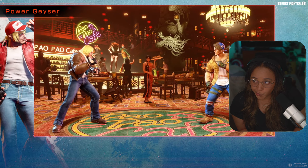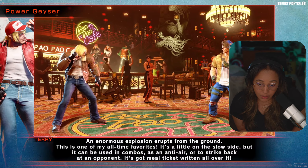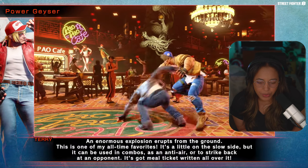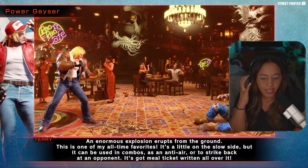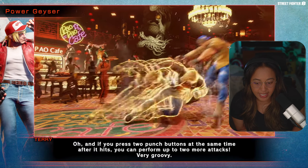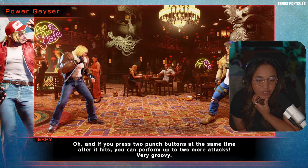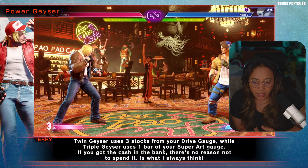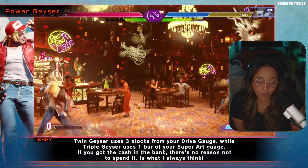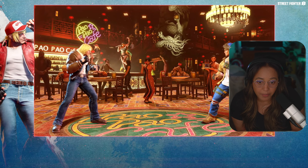Powered Geyser: unleash a volcanic explosion — an enormous explosion erupts on the ground. It's an anti-air too, which is good. If you press two punch buttons after it hits, you can burn two more stocks for extra attacks — that's very groovy, and that's the Level 2 version. Twin Geyser will take three stops on your drive gauge and one super bar — so if you land a hit, you might as well use it and cash out.